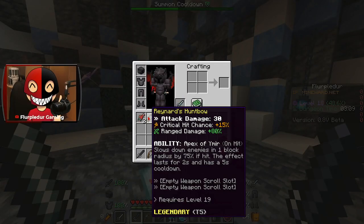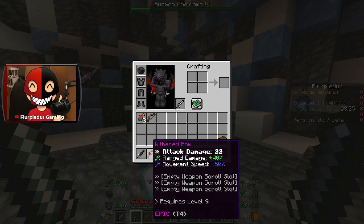Raynard's Hunt Bow. Attack damage of 30, critical hit chance 15%, range damage plus 80%. Apex of Ymir: on hit, slows down enemies in a one block radius by 75%. The effects last for two seconds and has a five second cooldown.